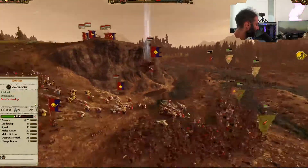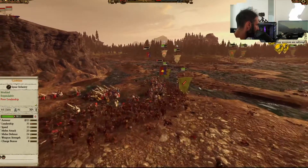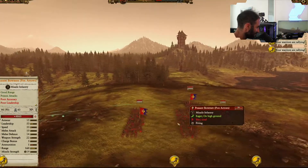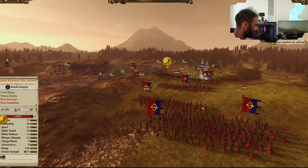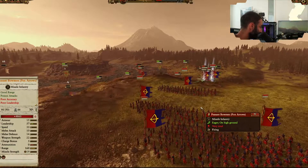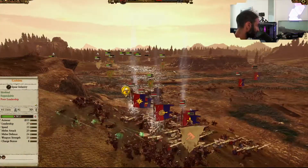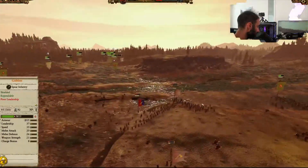Our main forces are taking down the last of the Knights Errant. Most importantly, the Peasant Bowmen are pretty much done — they've fired almost all their ammunition. Not looking very good for the Greenskins right now. Balance of power is massively against us, so I don't know if we can actually pull this one through.